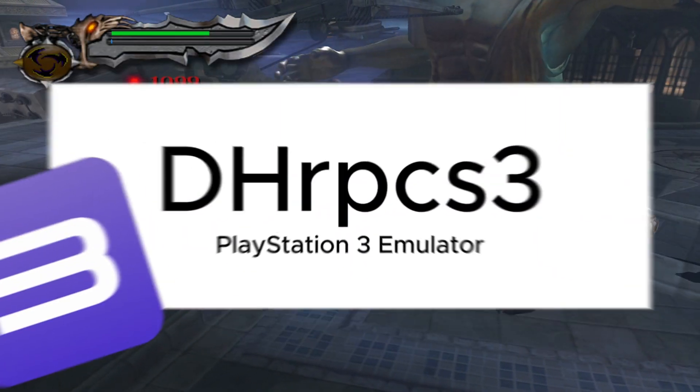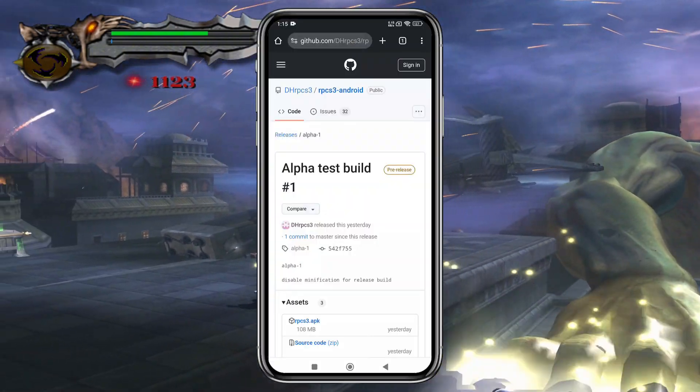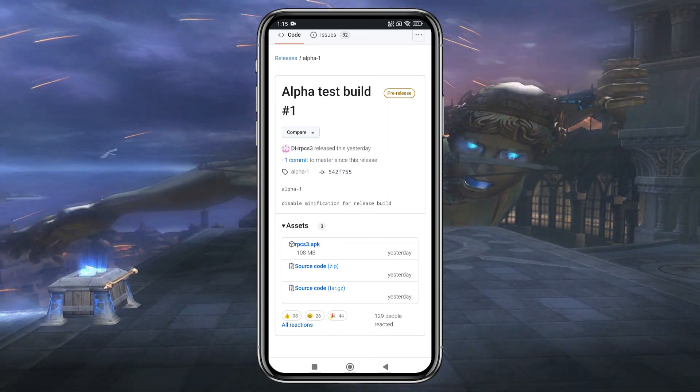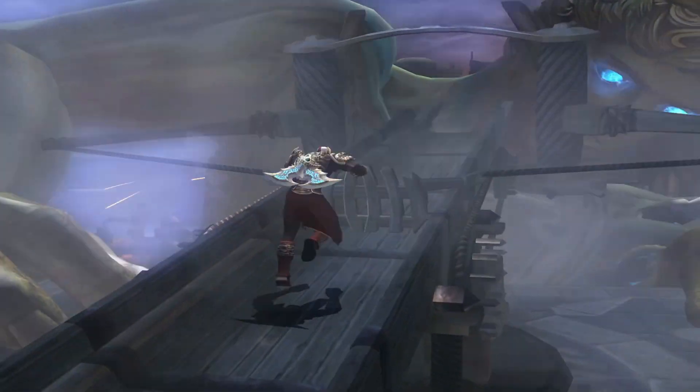Before we dive in, let me introduce DHRPCS3, a brand new PlayStation 3 emulator. It is also based on RPCS3, just like APS3E and Olympus. DHRPCS3 is still in beta and it hasn't finalized a logo yet, but the dev team has decided to launch the first update on their GitHub.